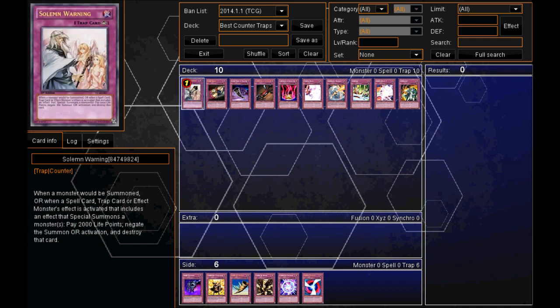Now moving on to number 1 — the favorite counter trap card, the card that everybody loves and everybody uses: Solemn Warning. When a monster would be summoned, or when a Spell card, Trap card, or Effect Monster is activated that includes an effect that Special Summons a monster, pay 2,000 Life Points and negate that activation. This card is really, really good and you can use it in pretty much any situation. Paying 2,000 Life Points can be nothing if your opponent is summoning a card that could win them the duel. That's why it's limited to 1, and also why Solemn Judgment is banned — it's pretty similar, except you pay half your Life Points.